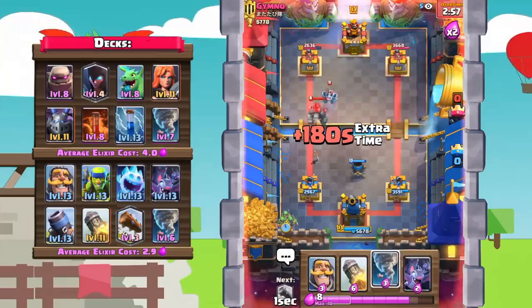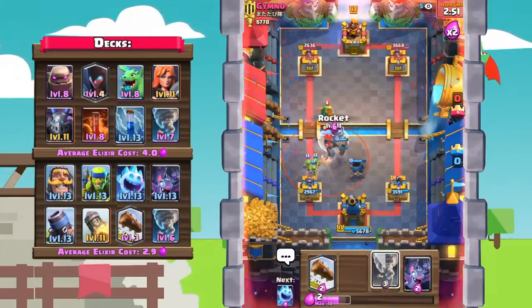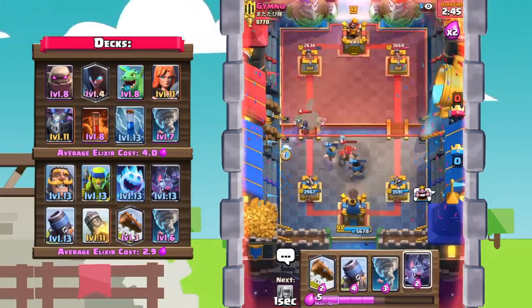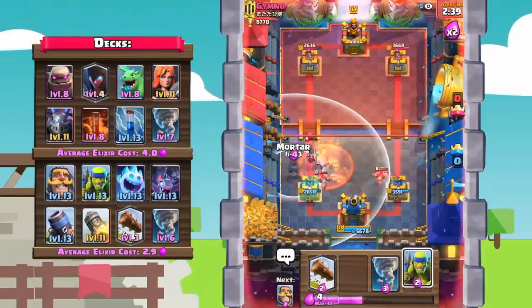One thing I see a lot of mortar players hesitate with is using their rocket. I'm generally a lot more aggressive with defensive rockets because rocket can get a lot of value. Right there we just took out seven elixir worth of troops with six — that's still a positive trade, especially if they don't have the elixir collector.